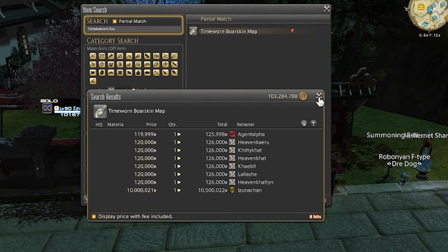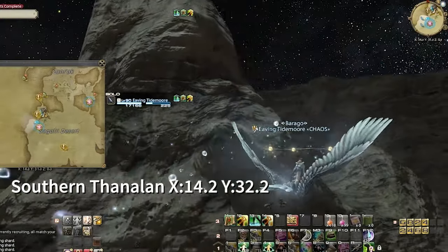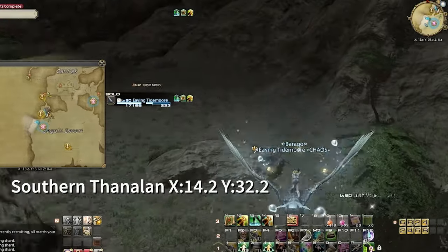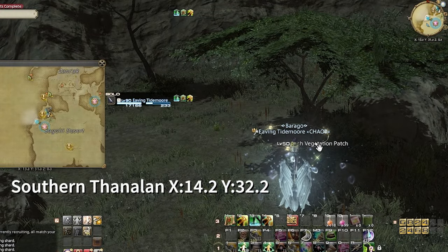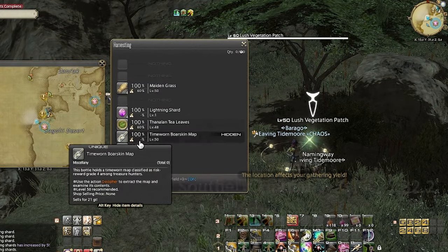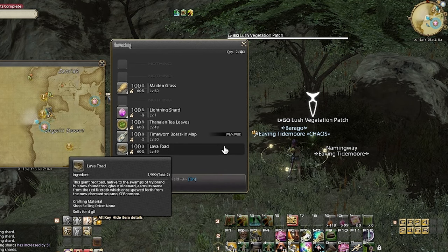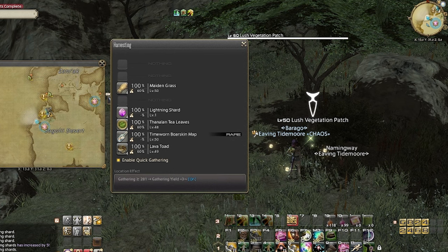I'll quickly show you a spot for both your botanist and miner to collect your own map. The first spot we'll look at is for your botanist. You'll want to teleport to the Forgotten Springs in Southern Thanalan. Just south of town will be a few level 50 lush vegetation patches where you'll be able to find the map. A word of caution though — these nodes share map spawns with other time-worn maps, so make sure you only collect the boar skin.